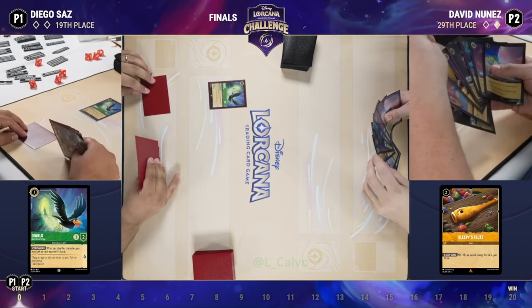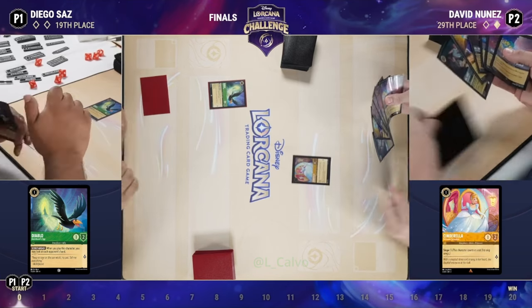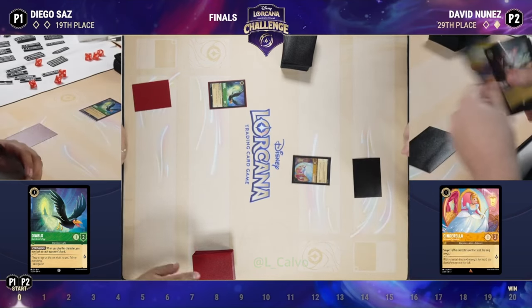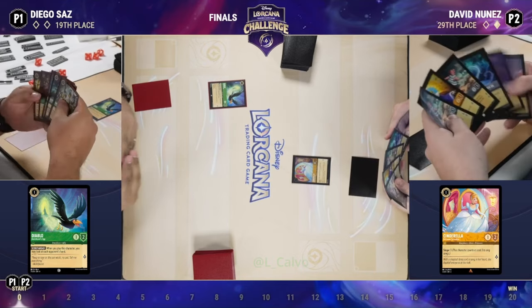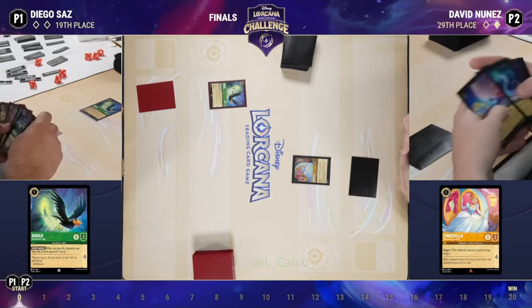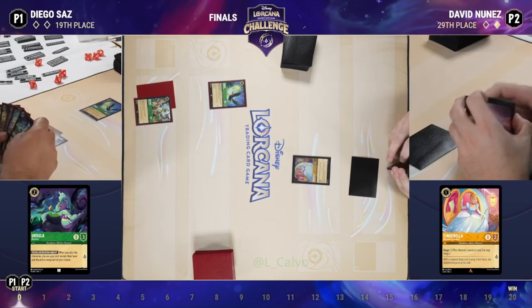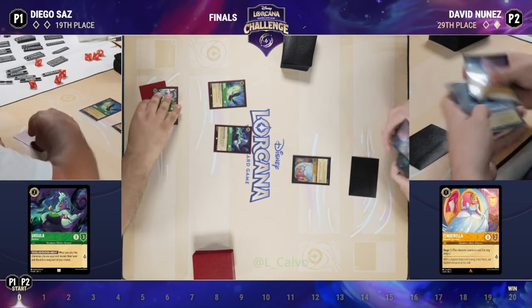Diego knows that Diablo, if he shifts it, is no longer safe. It does look like we're going to get that turn-one singer in place — Cinderella Singer Three is going to be played. If Diego does choose to shift Diablo on turn two — which you don't see a lot — that's available. But now a Whole New World being drawn into the hand.